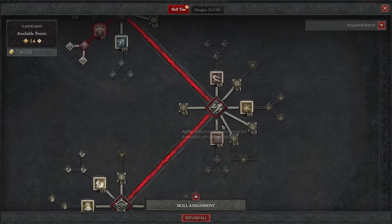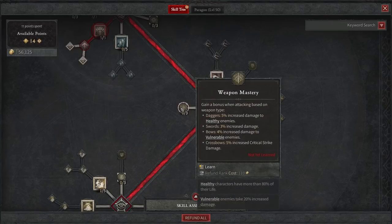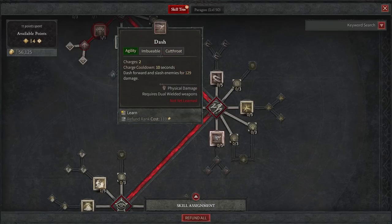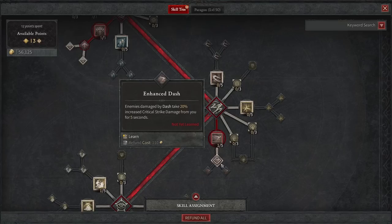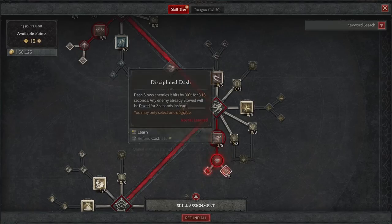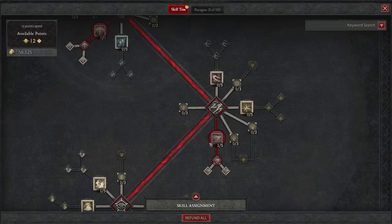If we come down to the bottom right, you're going to see a lot of different options for mobility. Mobility is huge in this game, and one thing I love to take is Dash. It gives you mobility that you constantly have up where you can jump quite a ways and get around the map very quickly. Enemies damaged by Dash take 20% increased critical strike damage from you for five seconds — if you are going to take one upgrade, that's the agility skill to take.